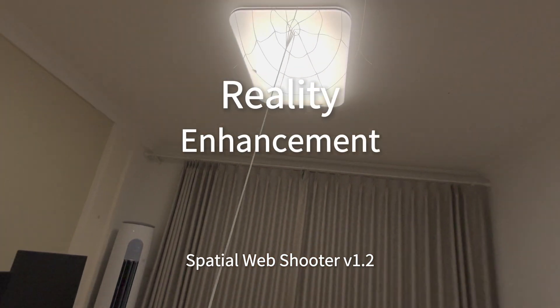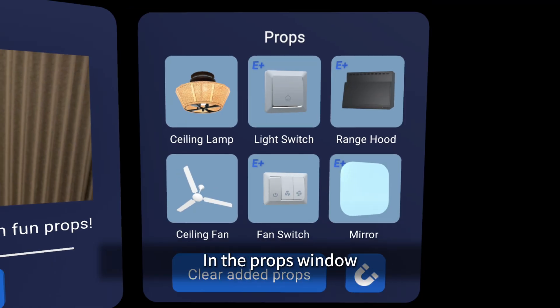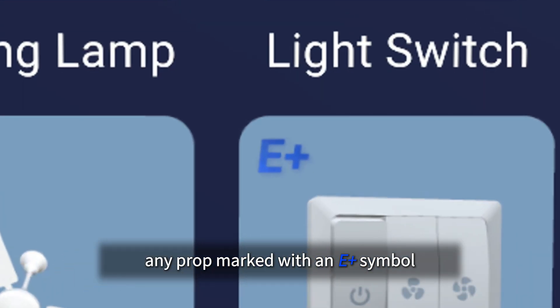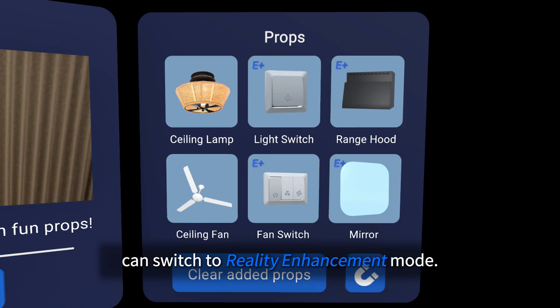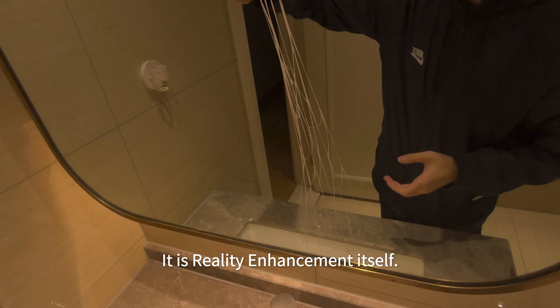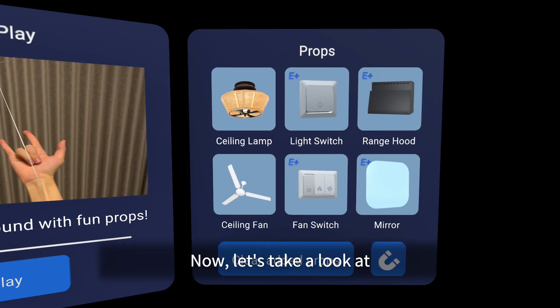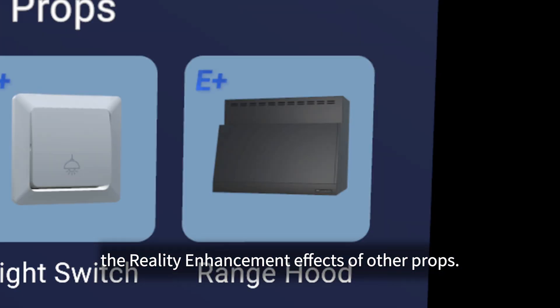Spatial Web Shooter version 1.2 introduces the new reality enhancement feature. In the props window, any prop marked with an E plus symbol can switch to reality enhancement mode. The mirror prop is an exception — it is reality enhancement itself, so no switching is needed. Now let's take a look at the reality enhancement effects of other props.